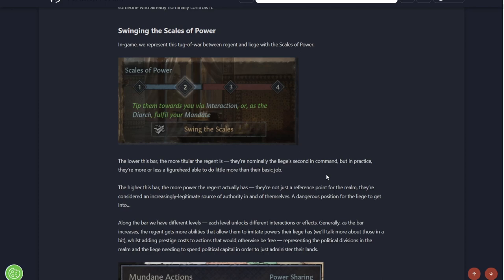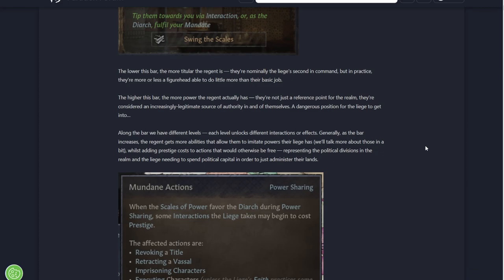Swinging the scales of power. In-game, they represent this tug of war between the liege and their Regent with the Scales of Power. This is basically: does the ruler have more power, or does the Regent have more power? The lower the bar, the more titular the Regent is - normally the liege's second-in-command, but in practice more or less a figurehead. The higher the bar, the more power the Regent actually has, and they're considered an increasingly legitimate source of authority in and of themselves - a dangerous position for the liege.